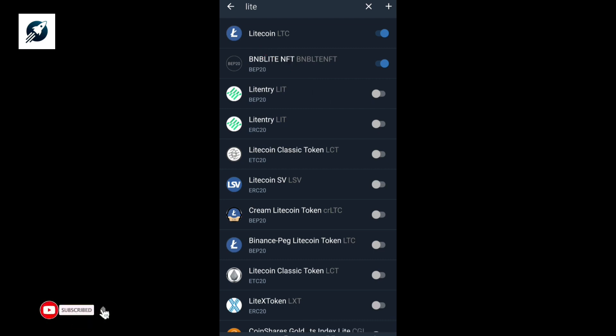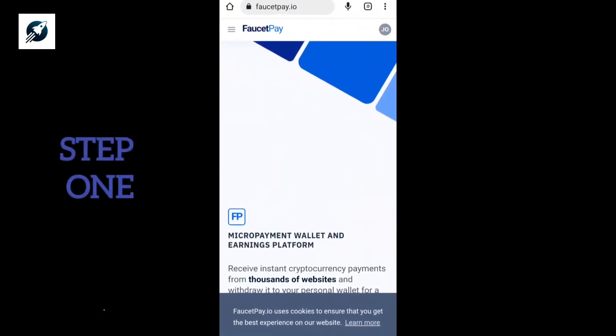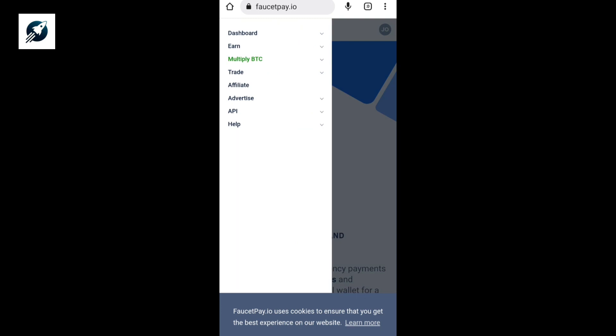The first step is to create an account with fullsetpay.com. FullSetPay is a worldwide crypto app used to collect payment, and you can also use it to mine and earn free cryptocurrencies. If you don't have an account, go to fullsetpay.org and sign up. If you already have an account, just log in. I already have an account so I'm going to log into my dashboard.